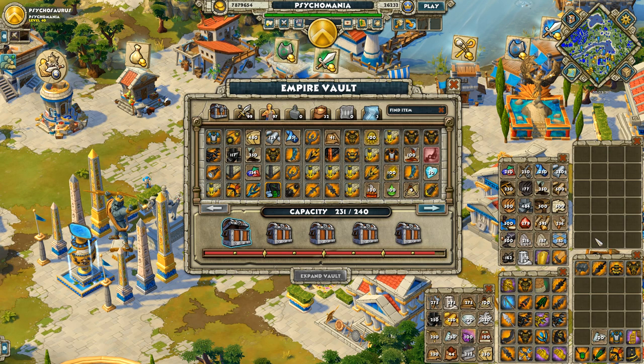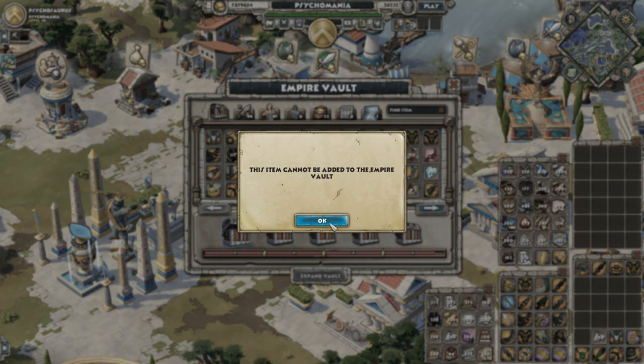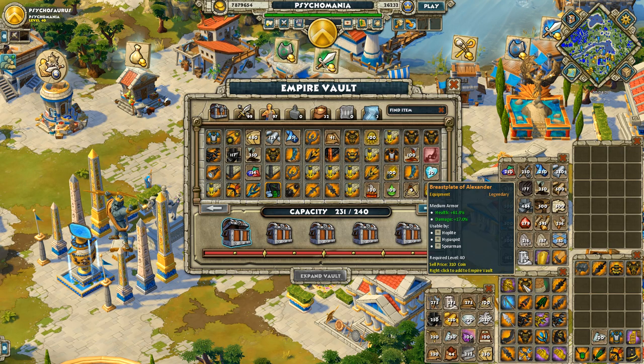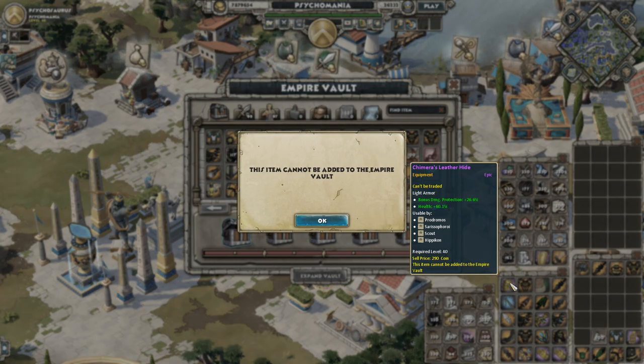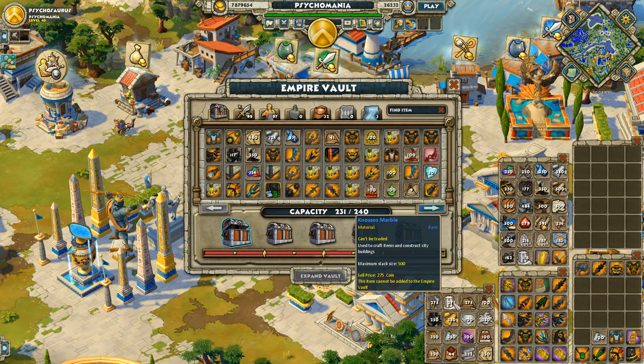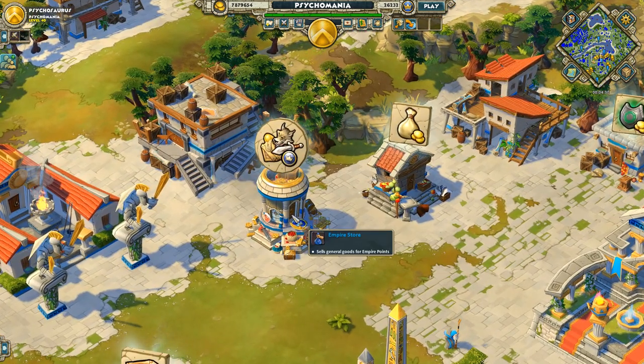There are some restrictions on what items you can move. Hover over items and check for the 'Can't Be Traded' text in the tooltip — you'll see it in yellow. Some materials and bound items cannot be added to the Empire Vault; it's written at the bottom of the tooltip as well. So be aware of those restrictions. Overall, the global inventory is worth expanding since it's available to all of your civs.